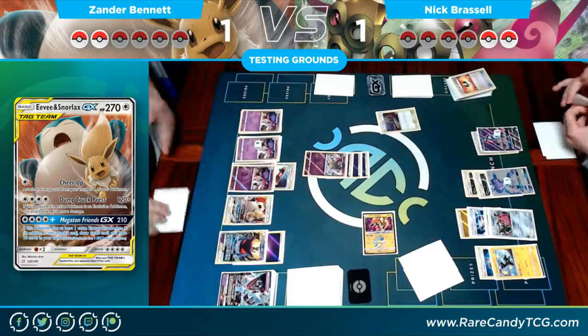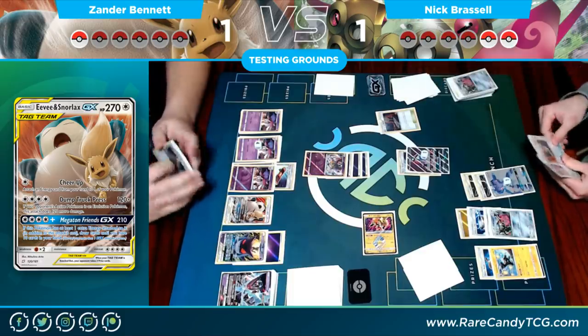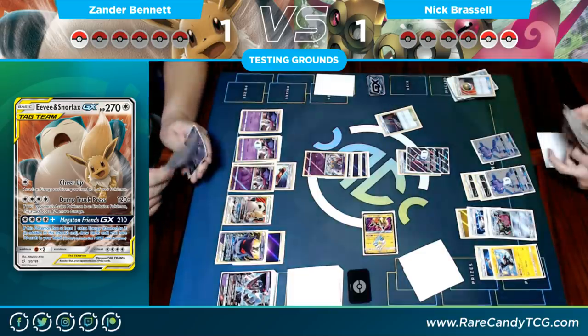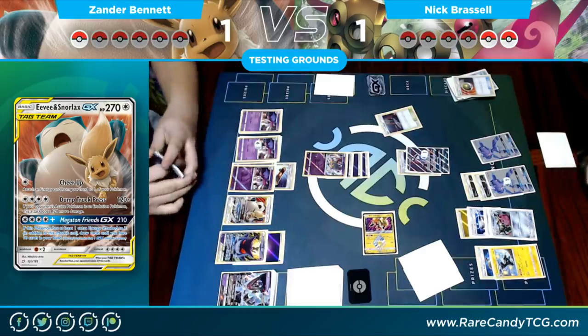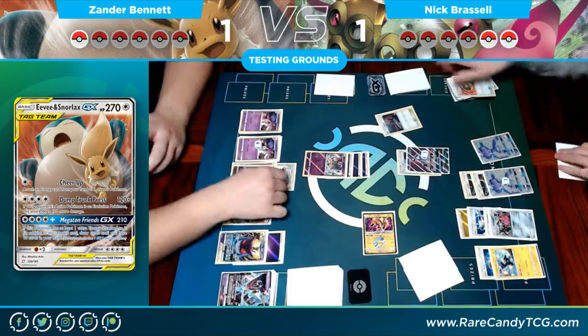If anything from this, the Tool Drop deck really showed up. Genesect goes down, Nest Ball to thin the deck. Nick needs energy and a Guzma — he's got an energy and a Double Colorless left. There's a Guzma right there, so he still has outs. Let's see if he can draw into it.